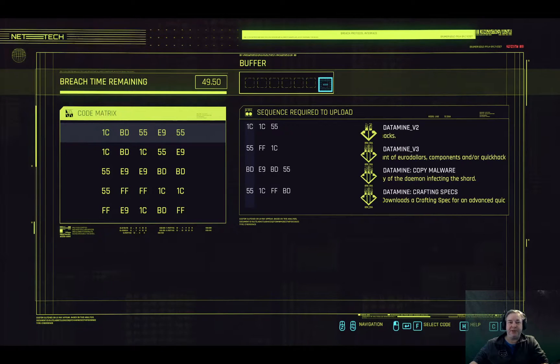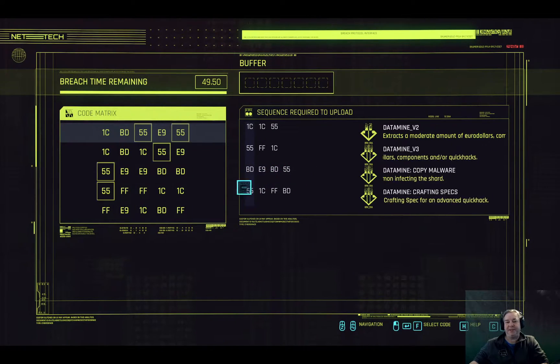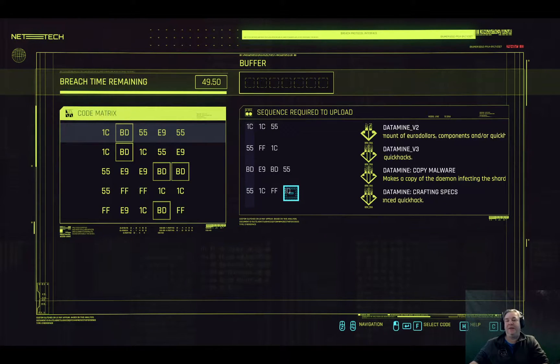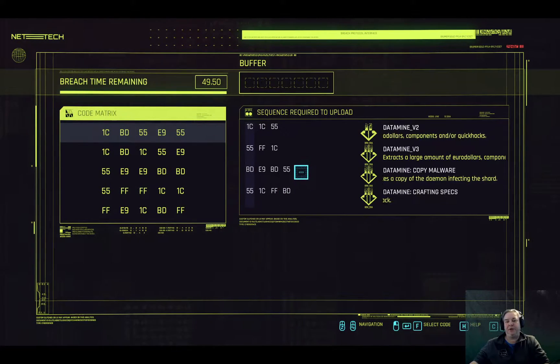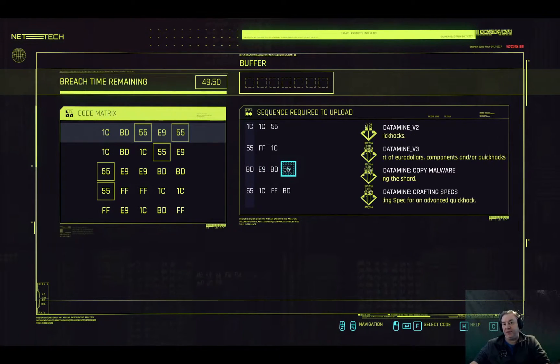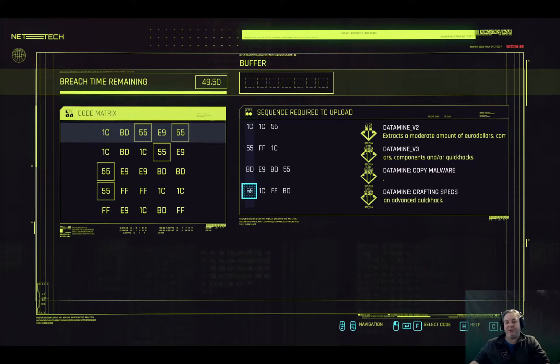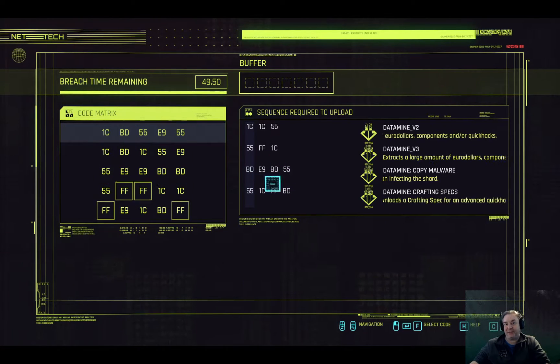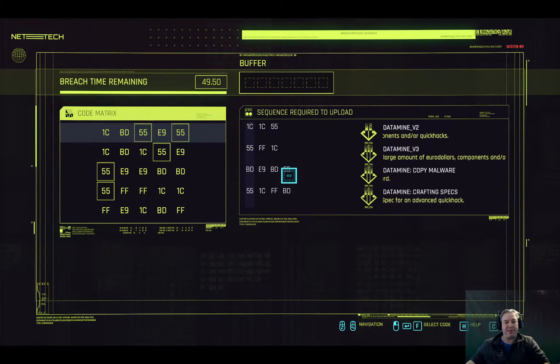You've got seven inputs in the buffer, but you've got eight different pieces of code to put in. That's fine because they link together. Say if we did this sequence — BDE9, BD55 — the 55 is also used for the next sequence as well. So you are only putting in seven out of those eight. The 55 counts twice, basically.